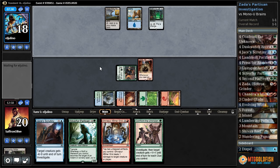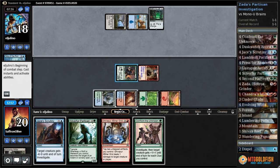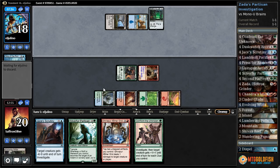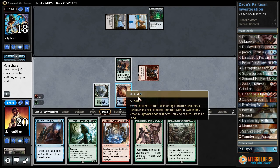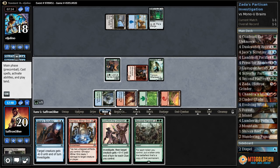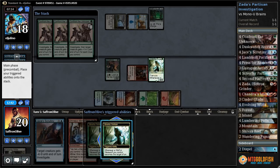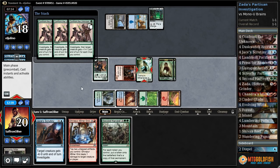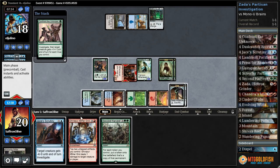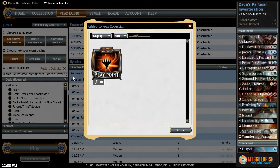We got Silver Fur next turn. Come on — no land, counter spell action, empties their counters. Grip of the Roil, that's fine — tap down, we don't care. Oh, we're gonna see the Second Harvest! Oh, we got it — the full combo! While our opponent's tapped out we're going to Confront the Unknown, trigger Zada, targets both our wolves, trigger Silver Fur Partisan. We get three clue tokens, get in — and our opponent scooped it up! Oh, we were gonna go so big there.